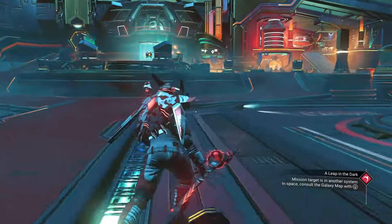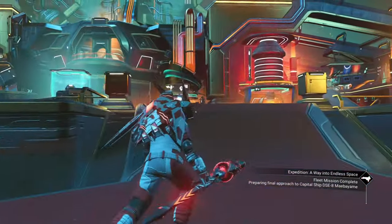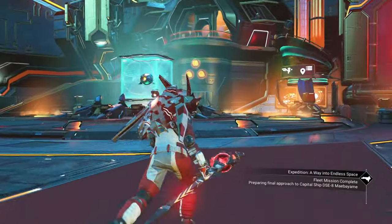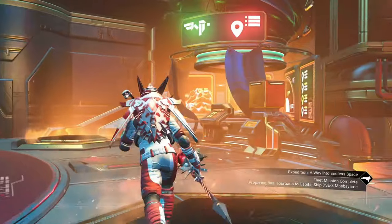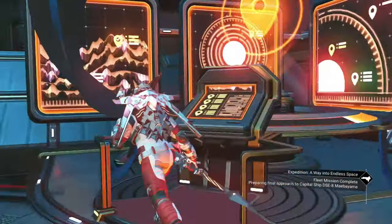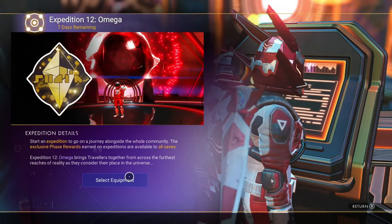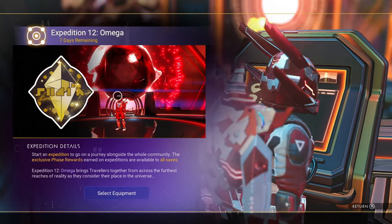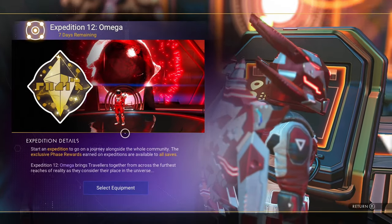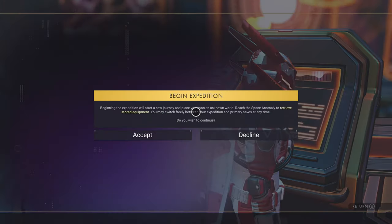I think I may have worked out a way to earn a shed load of Quicksilver doing very little — and it's using this new console as a bit of an exploit with this expedition. Head on over here, hit up the expedition, summon us, and select your equipment. I've already done the Omega. There's seven days remaining to do this, people. It doesn't really matter what you select — just start the expedition and jump on in.